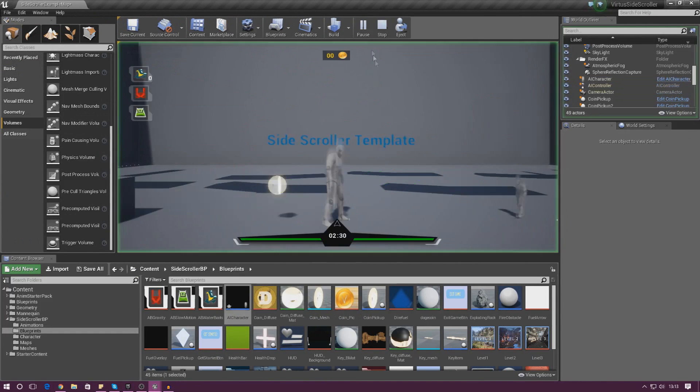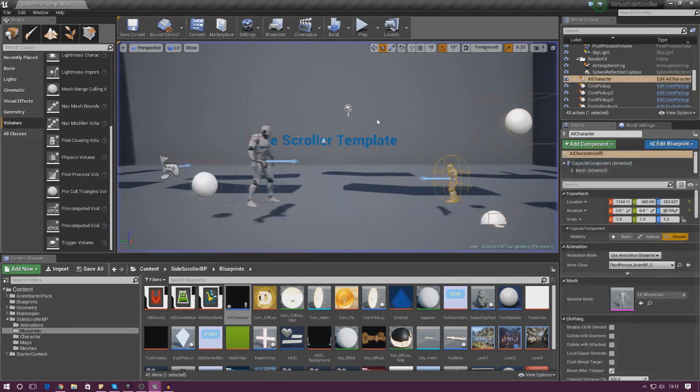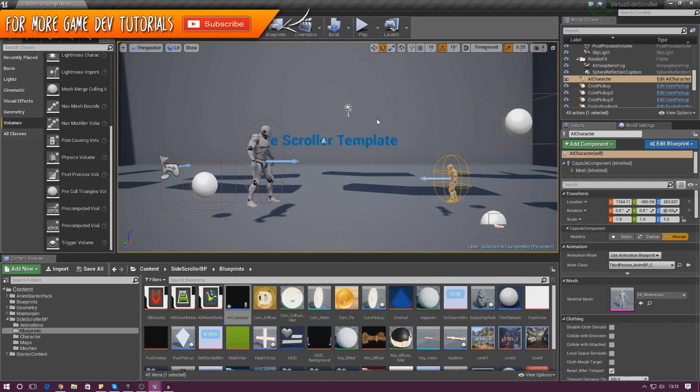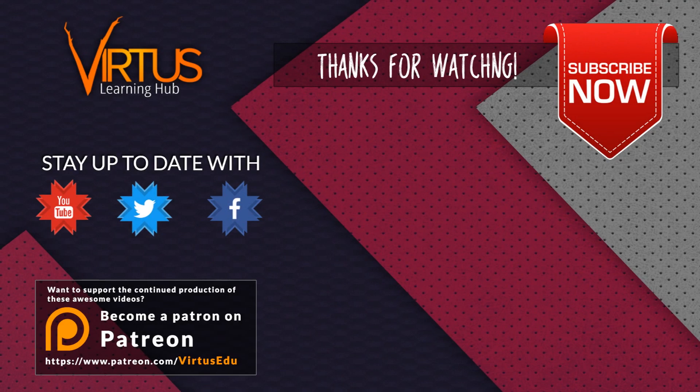Optionally you can change the model or scale — for example set scale to 0.5, 0.5, 0.5 to make the AI tiny, and adjust the capsule component to match so it doesn't float. That's pretty much everything for today. You can go into a lot more detail with AI, but we've got something moving and dynamic. Thanks for watching, stay awesome, keep creating — your boy Vertus signing out.